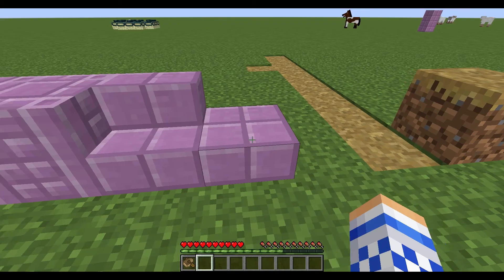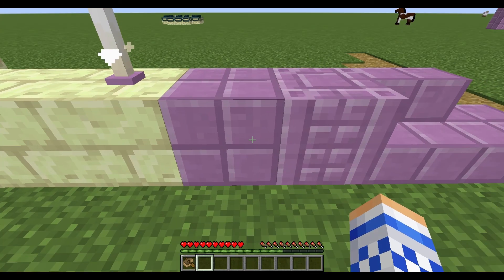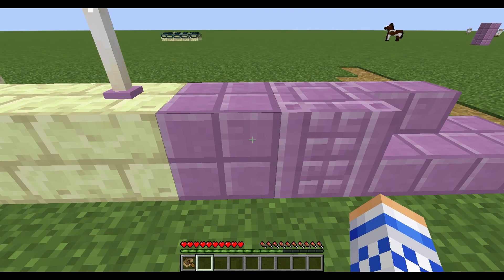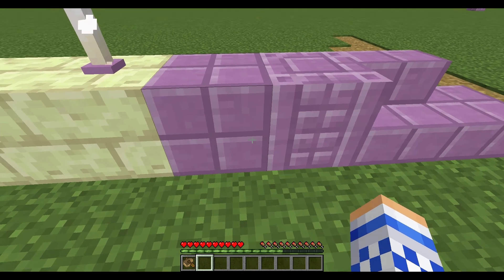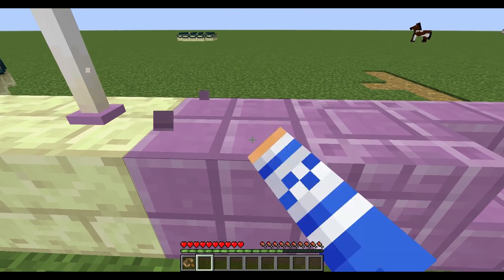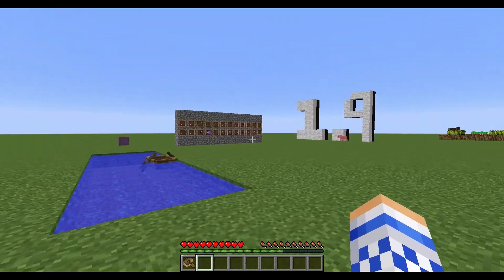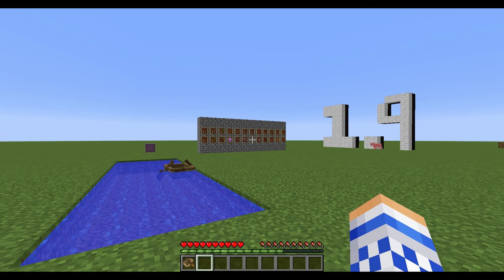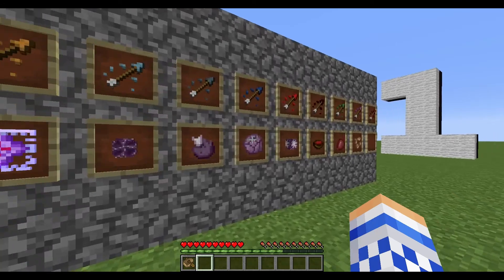Here are the purple blocks. They're decent blocks but I don't like the color at all — kind of a gross color. Though with a texture pack that would be fixed instantly. So the purpur bricks, columns, stairs, and slabs are all crafted using the popped chorus fruit.